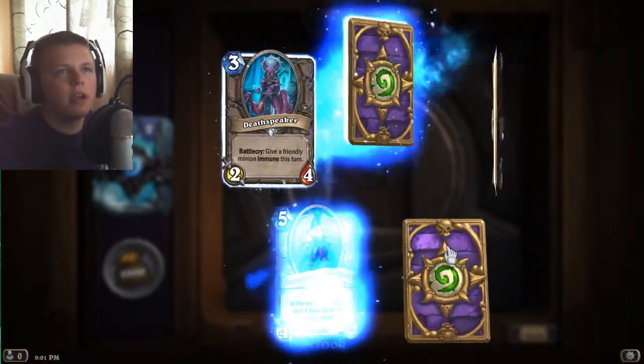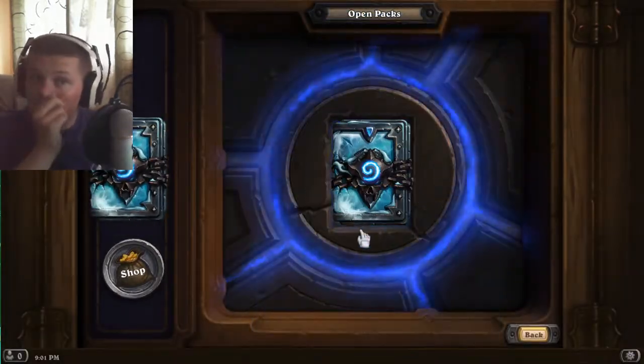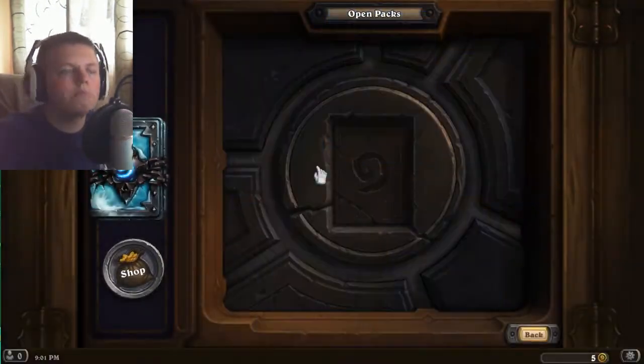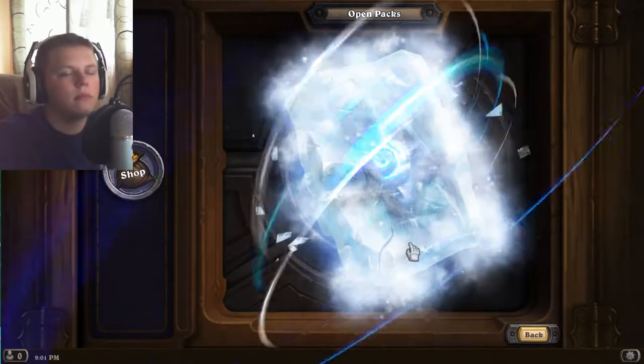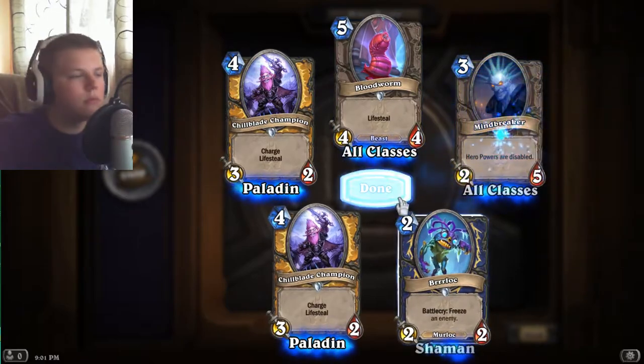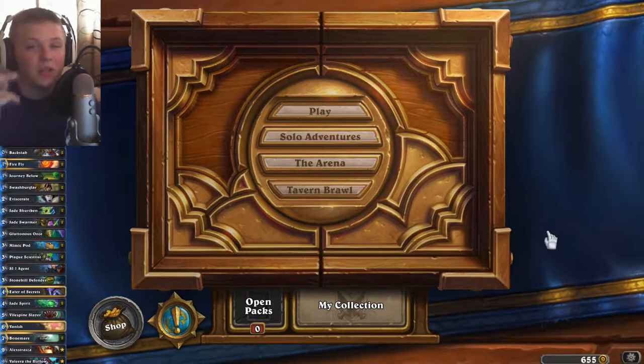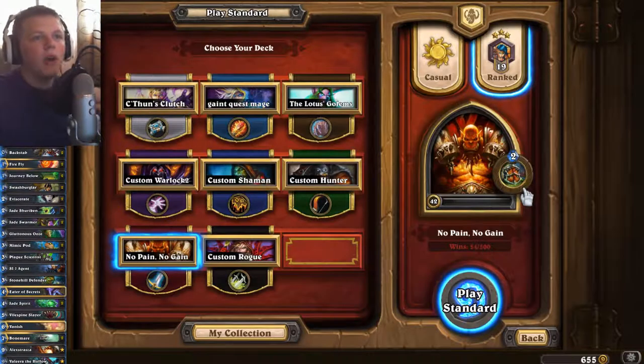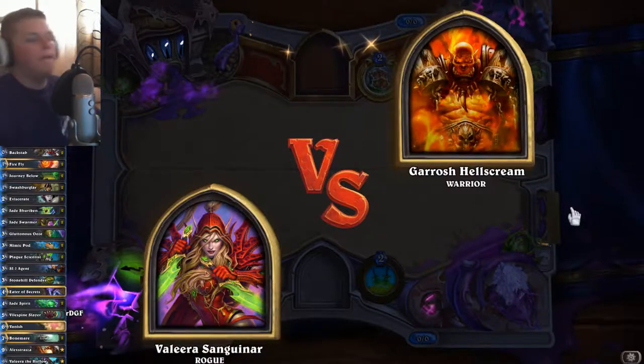It'd be crazy if we got another legendary. Two legendaries in 20 packs is pretty good — nothing crazy, but it's okay. Not too bad. So we got two Rogue legendaries: we got the Death Knight Valeera, and we got Lillian Voss, which isn't a very good card. You can see the deck on screen — I just made that, and that's what we're going to be playing with. This deck isn't perfect because I don't have every single card to fill that specific deck type, but we'll do our best. Let's get into the first game.